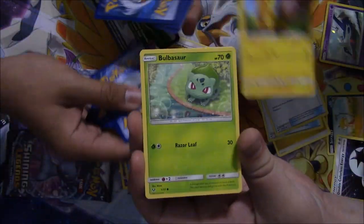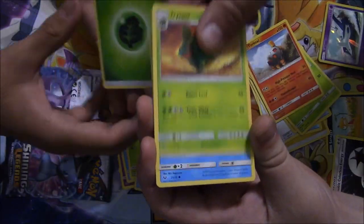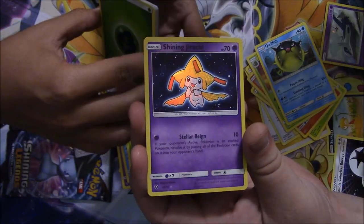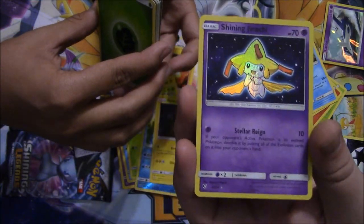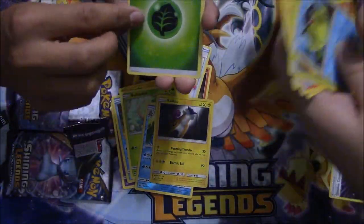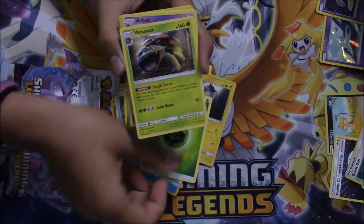Pikachu, a Bulbasaur, a Torkoal, an Ivysaur, a Qwilfish, a Great Ball, and a shiny Jirachi! Nice. How many of these am I gonna pull? We got a Grass Energy, a Venusaur again.